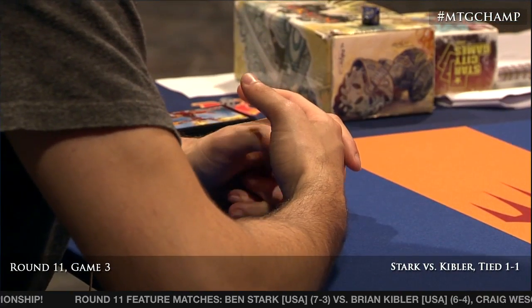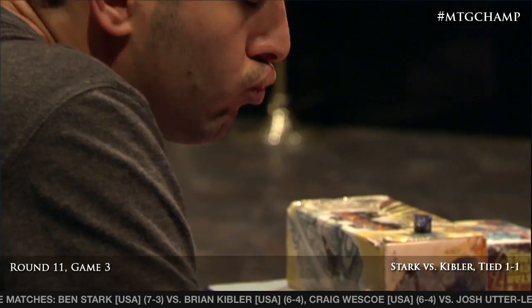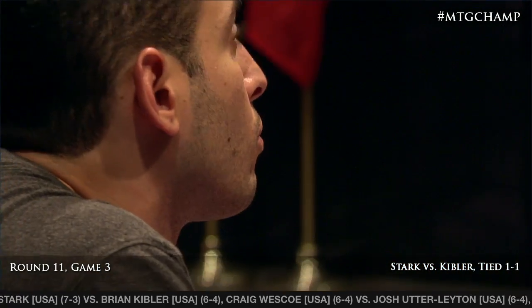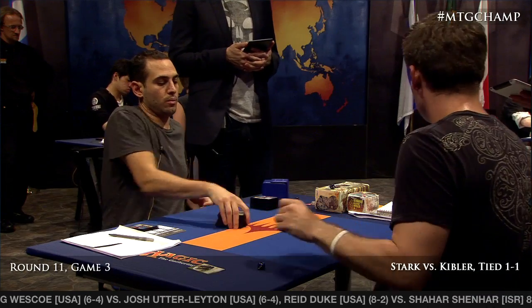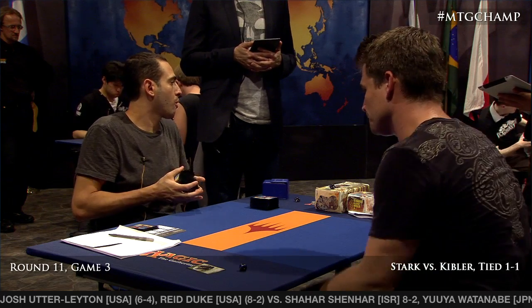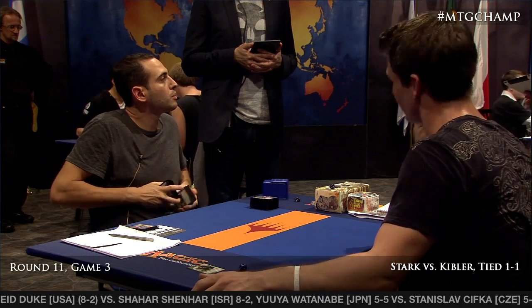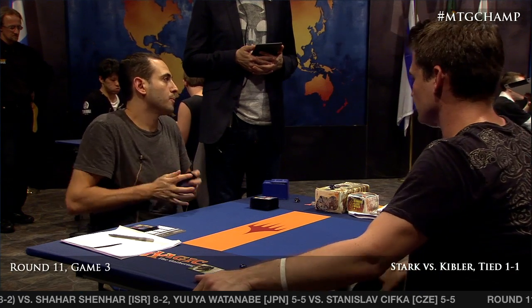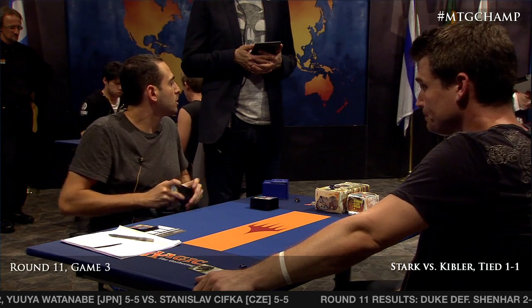Kibler really wants Aether Vial — two-land Aether Vial with all creatures would put him in a good spot. Decks that play Aether Vials really want to see them in their opening hand, which is no surprise to anyone. It looks like the last match is still going: Stanislav Cifka has maybe 15 lands in play, which is not unusual given the decks they're playing. He's knotted at one-one in his match with Yuya Watanabe. Pro points are important here even for the two players out of top-four contention — it's like playing in the top eight of a Grand Prix.